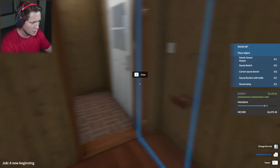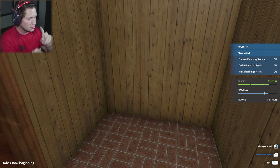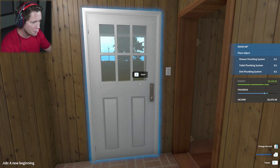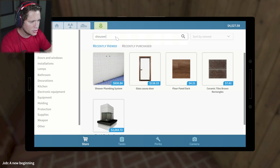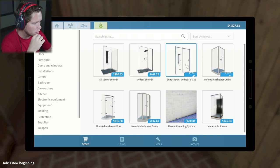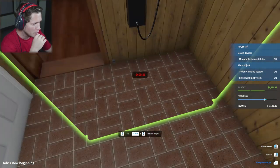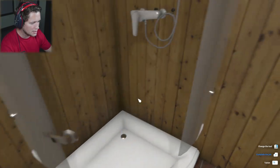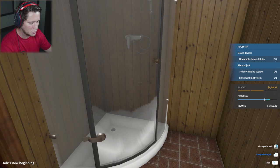Now we need a shower system, toilet system, and sink system. It's a small bathroom but we're going to make it work. Plumbing system's done. Now we need the actual shower — there are a ton of new items. There's an Eli corner shower, a golden shower, a shower without a tray, and a mountable shower. This mountable one is pretty nice but it's huge — we can't do that. We'll throw this corner one down and put the cap on. That was quick and easy — a nice little corner shower. Do we have enough space for a toilet? I'm hoping we can put one right here.